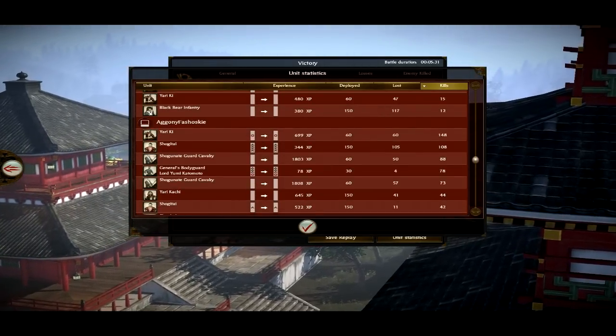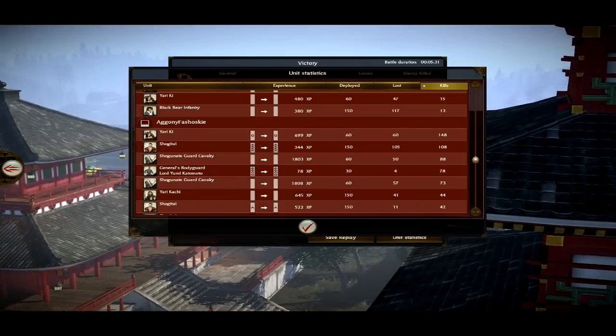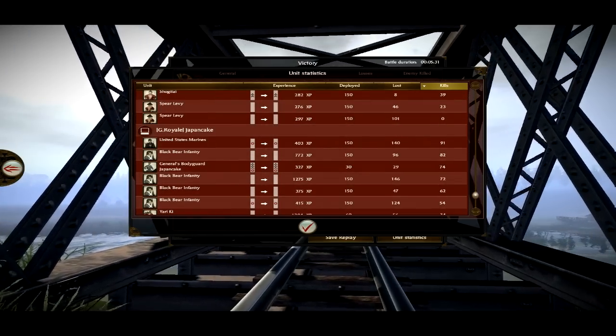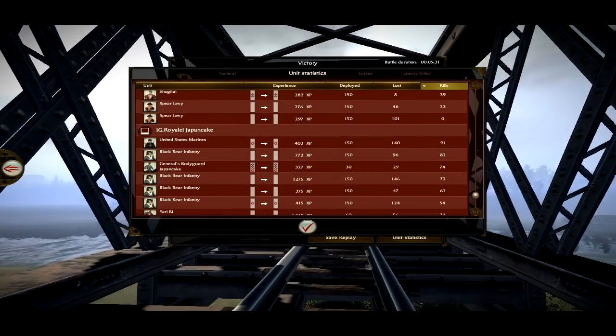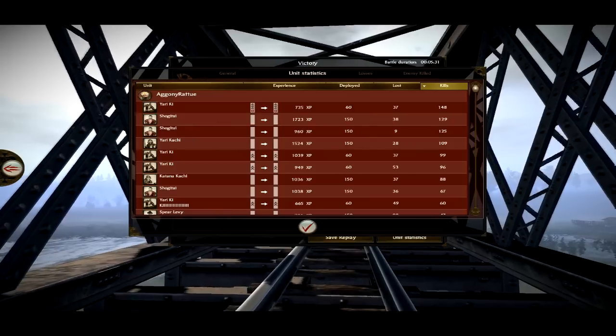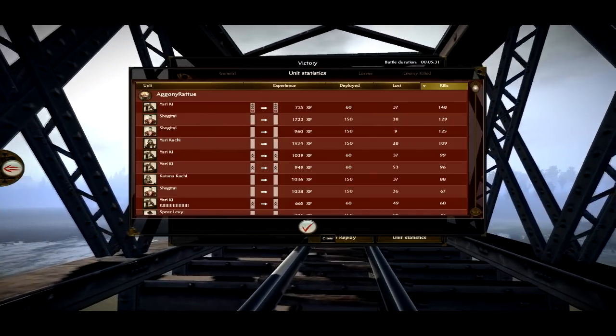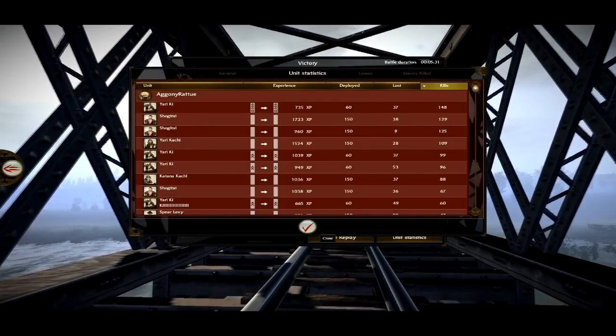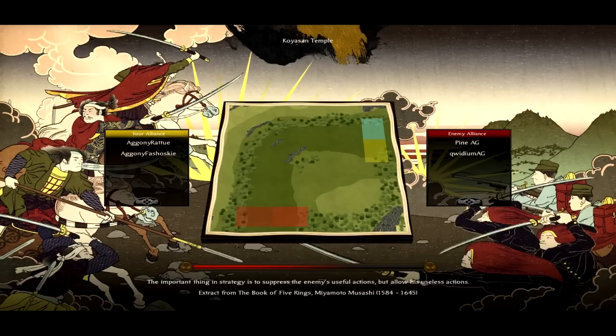I don't really rate the Shogunate Guard Cav — I don't think they're worth the money; an experienced Yari Ki is much better. The US Marines got 91 kills; the opponent's lines didn't really do much because we had the meat shield and there wasn't a lot they could do. I'm going to roll you into another replay quickly — it's another melee build against Pine and Quidium from AG, me and Fashosuki using melee rushes again.